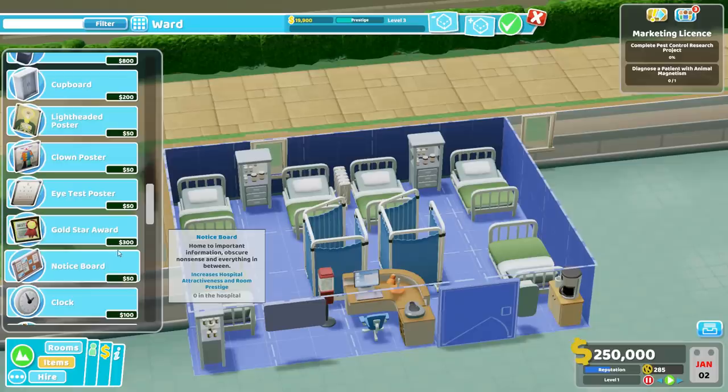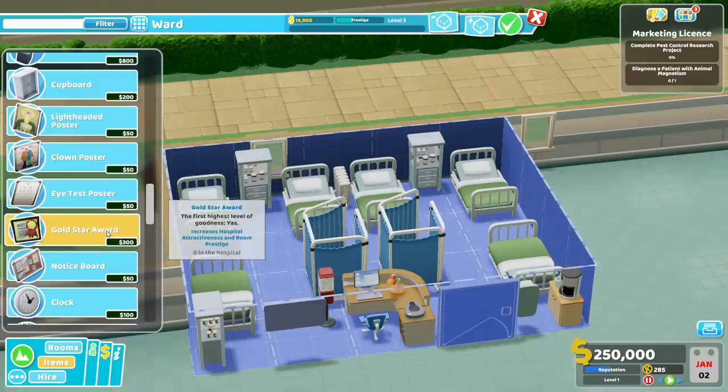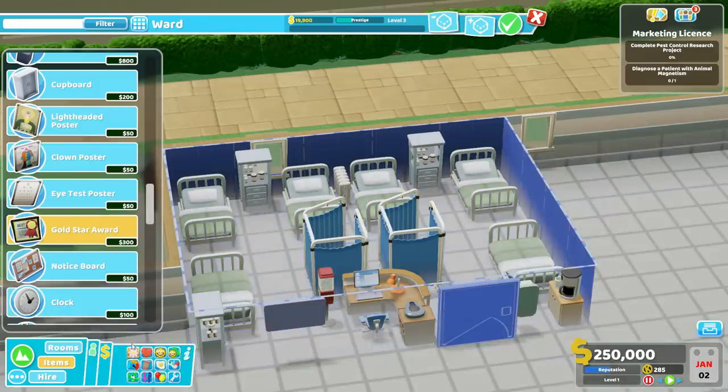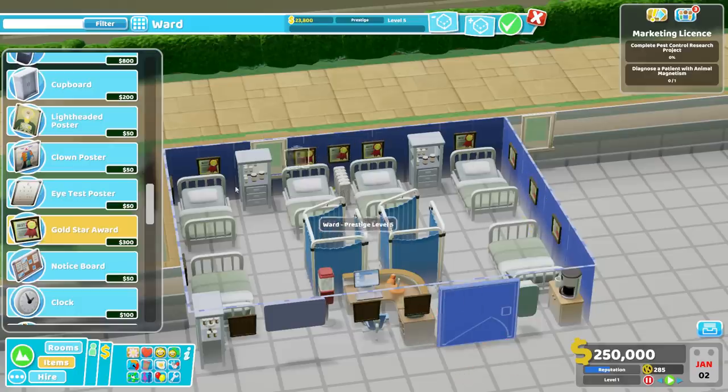The other item you can unlock with Kudosh — and I highly recommend spending your Kudosh on this — is the Gold Star Award. This little wall-mounted thing increases both hospital attractiveness and room prestige. If we take a look at our attractiveness filter, there's nothing attractive in this room right now. It's kind of sterile. We don't exactly have room for a plant, which is usually how you gain attractiveness. But with the Gold Star Awards, if we start dotting these around, putting them around like this, giving your nurse's station a little Gold Star, maybe one over here — with enough time we have level 5 prestige, which is the highest level of prestige.